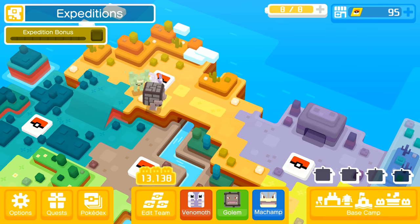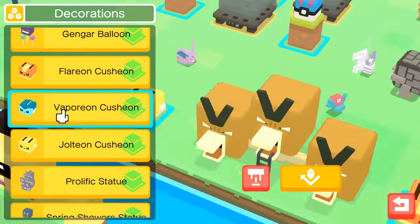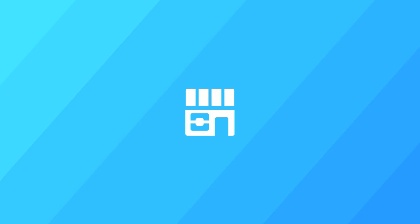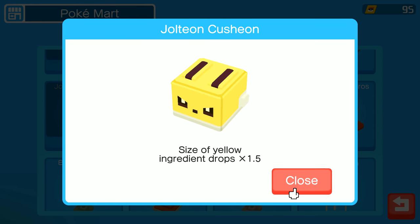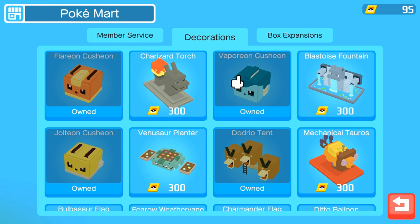Speaking of chances to get more ingredients, let's go back to decorations. There are certain decorations that increase or multiply your chance to get more of a specific color. For instance, the Jolteon, Vaporeon, and Flareon are very important — I highly recommend getting these early game because they give you a 1.5x modifier for their type colors. The Dodrio gives 1.5x gray. You can also get the Charizard, Blastoise, and Venusaur, which give you x2 for ingredient drops, but those are more late game and will take a couple of days of PM tickets to get.